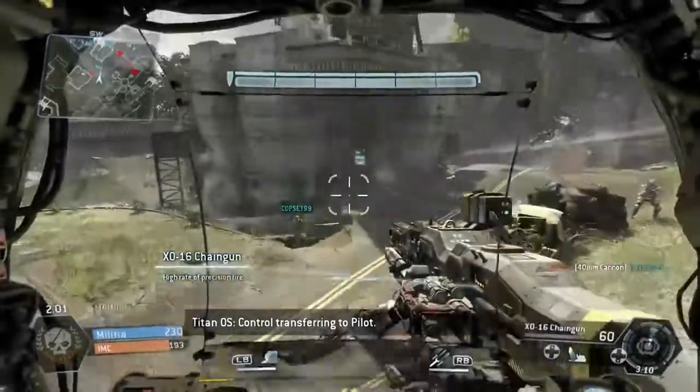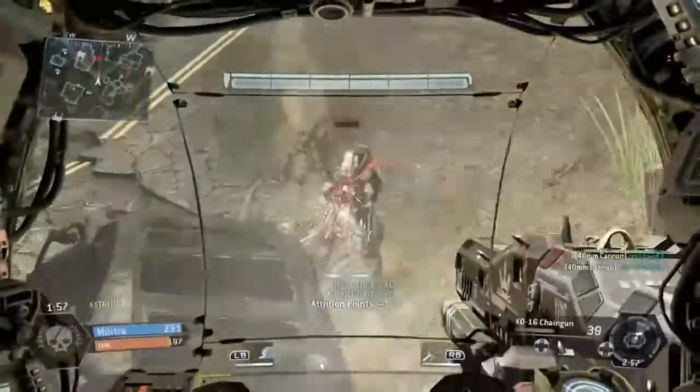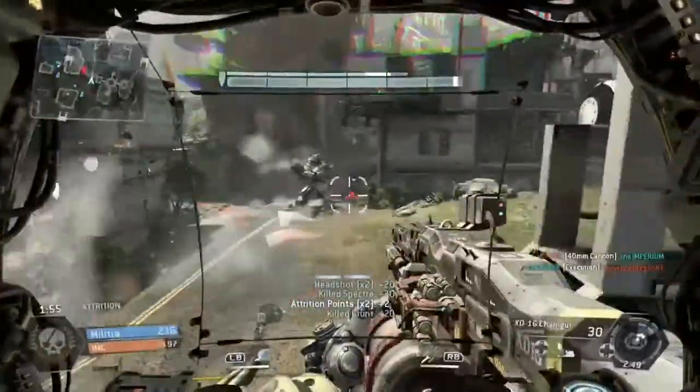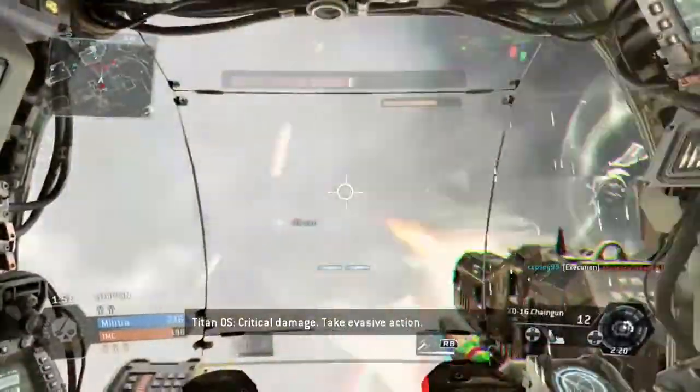I'm playing a game of attrition on Titanfall, nearing the end of the game. I jump in my titan, take out a few NPCs, I see there's a pilot on the ground so I take him out, and then suddenly I'm surrounded by these enemy titans. So what do I do?